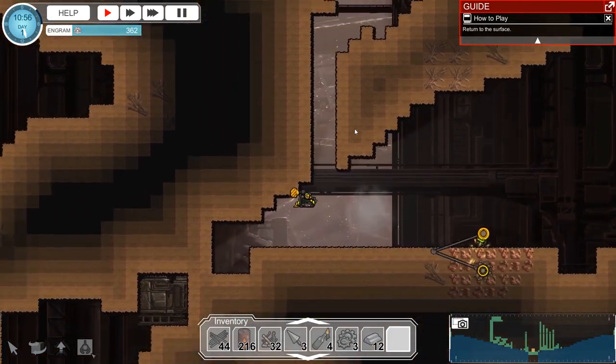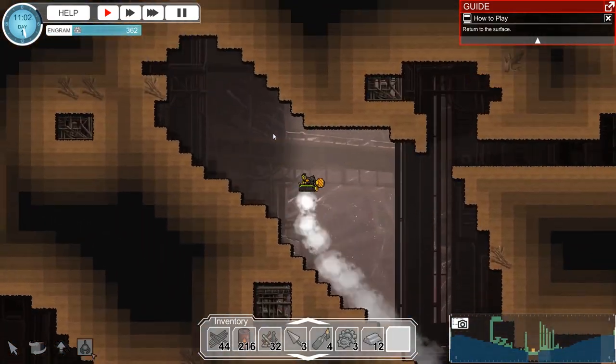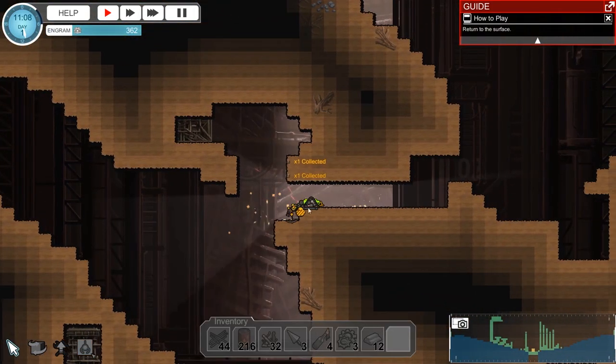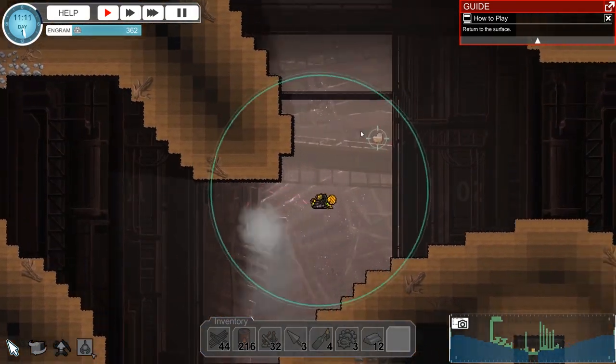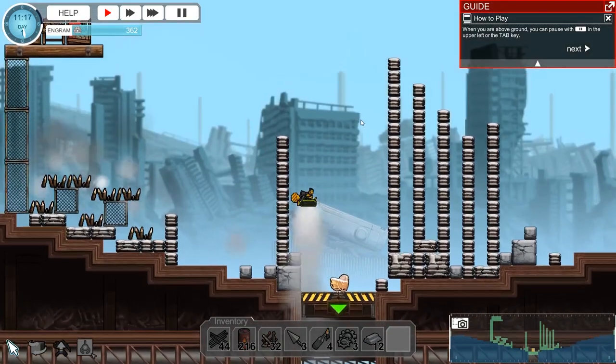I'm setting up the excavators for copper. Copper will be used for constructing coils as well as some of the upgraded research components I'll need in order to start making more advanced items.